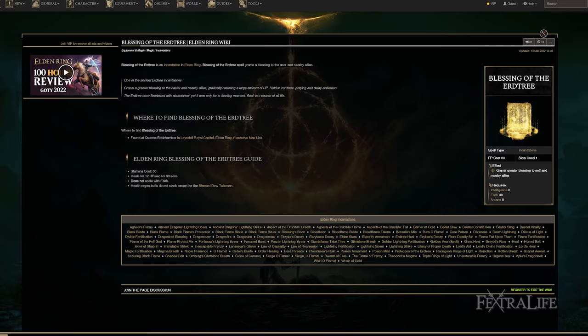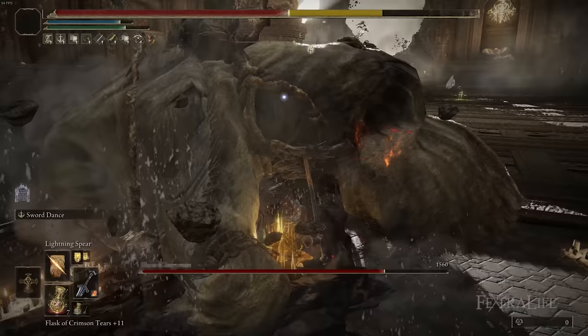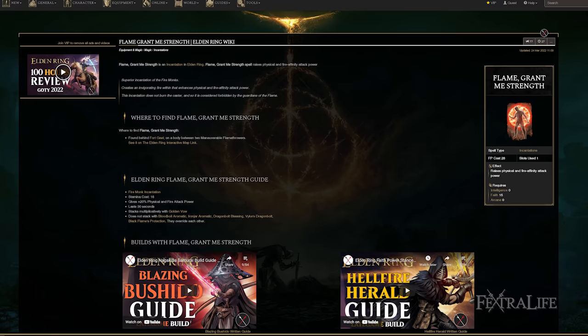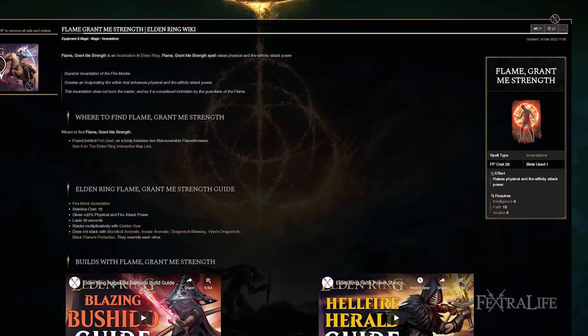I also like to use Blessing of the Erdtree with this build. Like Golden Vow, it can buff those around you, and it gives you 12 HP per tick and lasts 90 seconds — fantastic for keeping your HP topped off for something like Ritual Sword Talisman. I like to buff with Golden Vow and Blessing of the Erdtree back to back when going into boss fights. If you're using Flame Art Affinity, Flame Grant Me Strength is also a great synergy as it boosts your physical and fire damage, though it has a very short duration so it's best saved for boss fights.